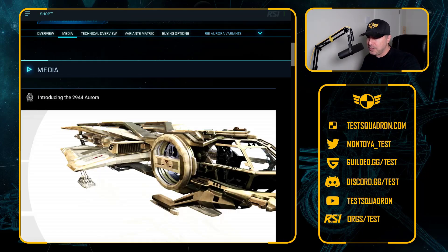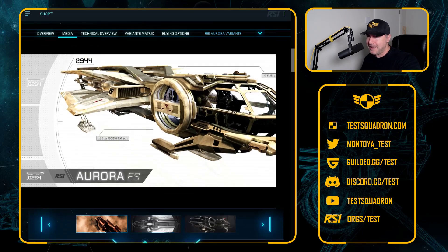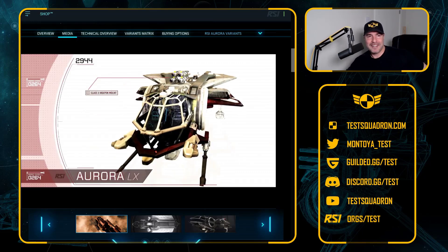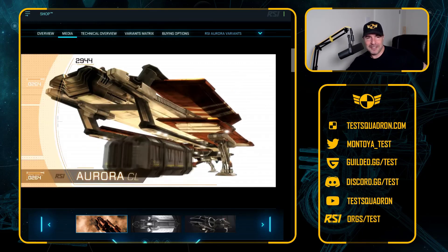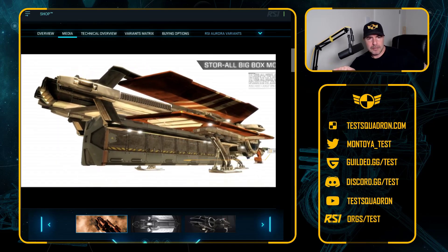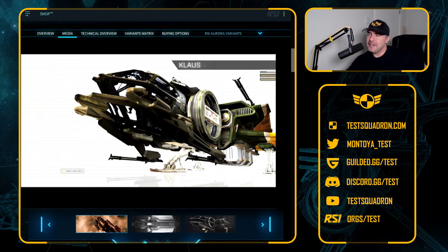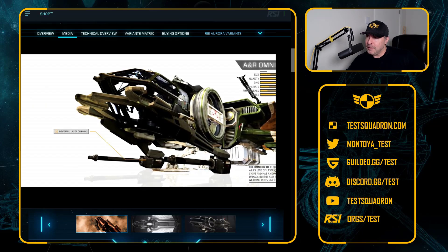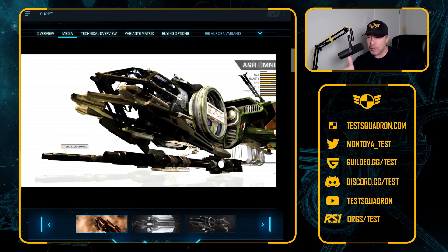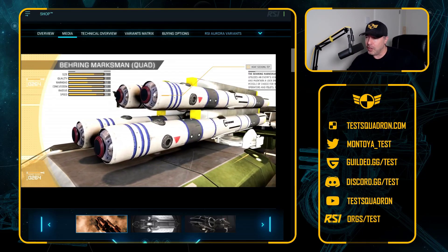Who remembers this back in 2013? We were so blown away by it. Where is our cargo, by the way, CIG? We're still waiting for that. Previously, before this, the way ships were sold was there were basically pictures and the price and you went and bought it. The Aurora was the first ship to get this awesome commercial made for it. We were so impressed.